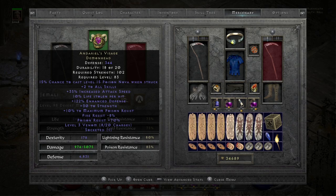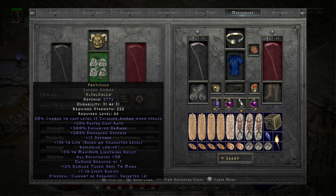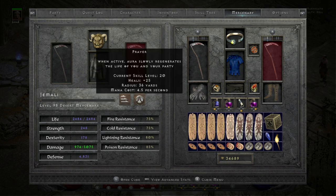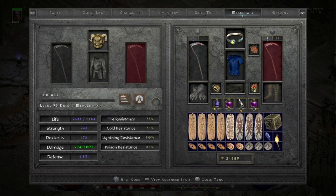For my mercenary setup, he's using Andarial's with a 15 increased attack speed jewel and fire resist, Fortitude in a sacred armor with the second highest life roll, and Insight in a thresher for level 17 Meditation to boost mana recovery. He is a prayer merc. Prayer is great for keeping your life up if you get poisoned, so poisoned is really no longer an issue. Your life isn't an issue and mana isn't an issue because you have such fast regen — you'll never run out of mana. It's a super strong build.